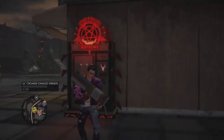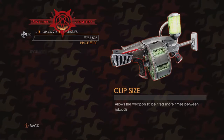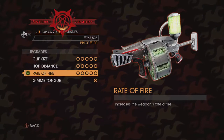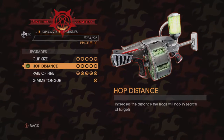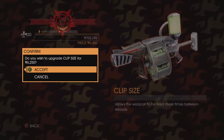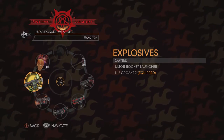So we're going to select that and then we're going to go to the shop. We're going to upgrade the Low Croaker to Gimme Tongue, which launches frogs and attempts to attach nearby enemies with their tongue. Then we're going to get the rate of fire fully upgraded, the hop distance, and the clip size — we need that anyway for the challenge for fully upgrading 20 weapons. And there's the second gun fully upgraded.